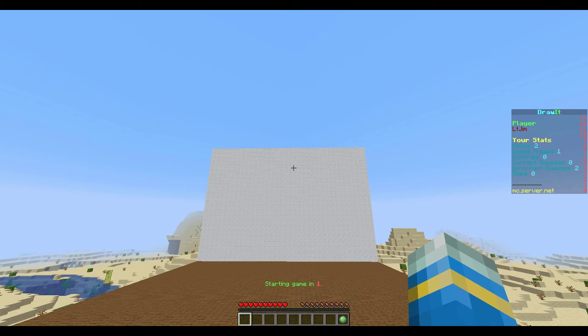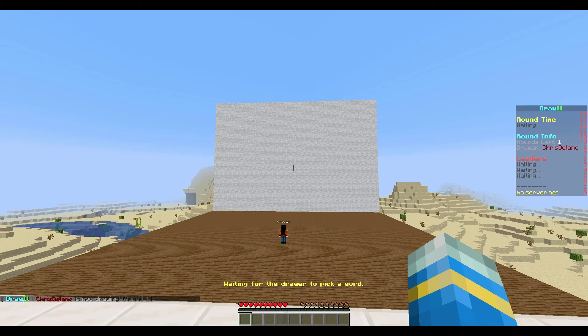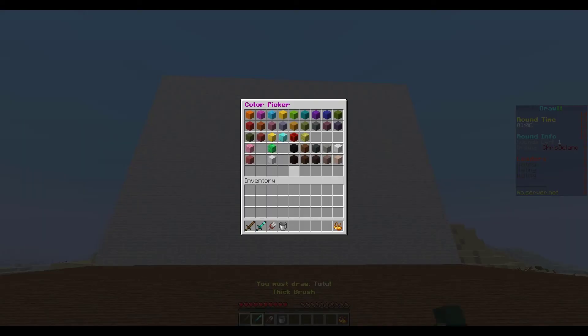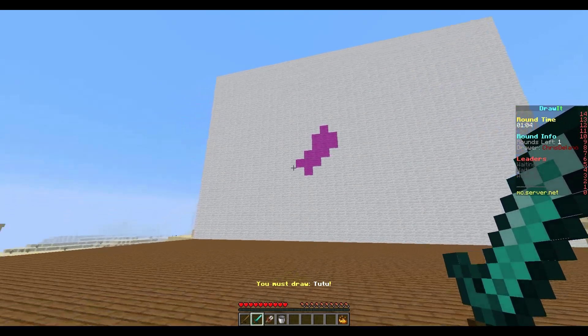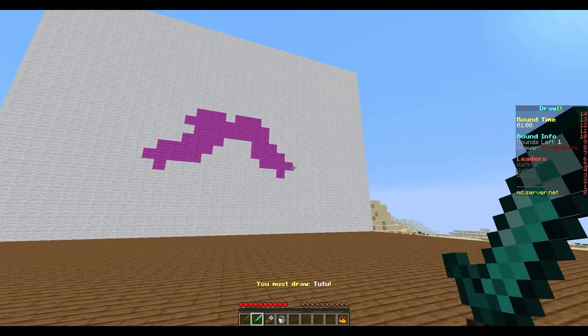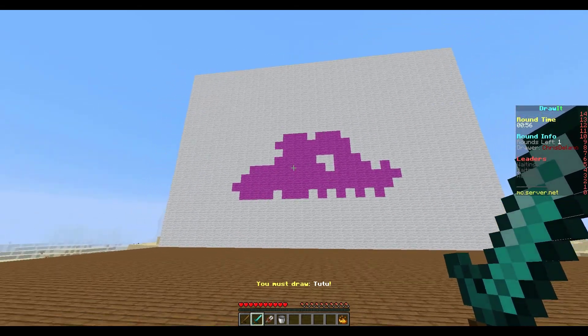The first person up to draw is my other account, so he's going to be teleported in and then we're going to switch over to his view. My other account has an option of three different words and we've picked 'tutu.' We've got a few different brushes - if we left click we can select a color, right click will apply the paint to the canvas, and as you can see you can draw different shapes. It's coming up in a cross shape, so you can hold right click down to make your shape.